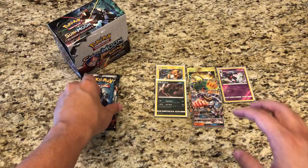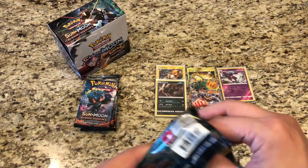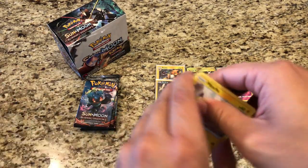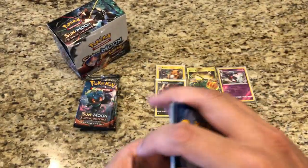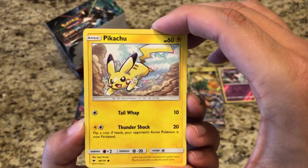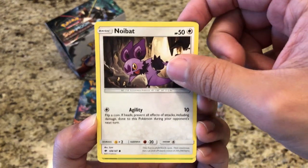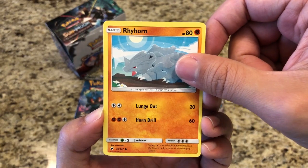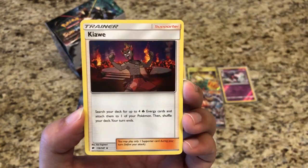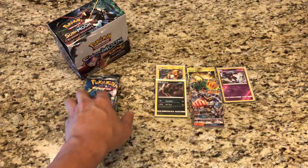I also really like Shining Legends — I am hunting to complete the set and need to get back into that. I'm thinking I might do a Super Premium box, maybe a double Super Premium. Pack twelve: Pikachu, Noibat, Doopider, Tangela, Rhyhorn, Fairy Energy, Kiawe, Porygon 2, Metapod, Reverse Crabrawler. And our rare is a regular rare Marill.